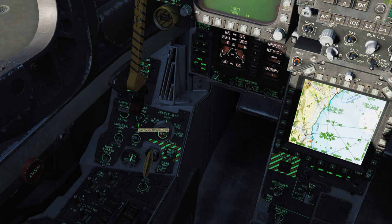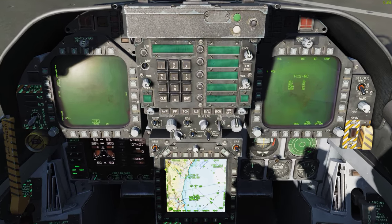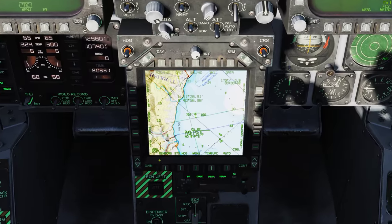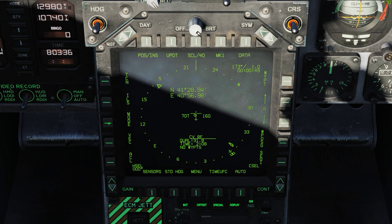We're going to set our flaps to half. And now we're just waiting on the INS, I believe. I'm going to go ahead and click this left MFD button twice for mode, just to get rid of the map so we can see it easier.